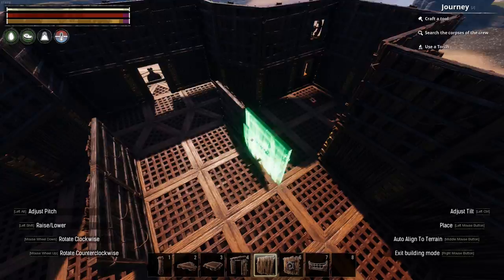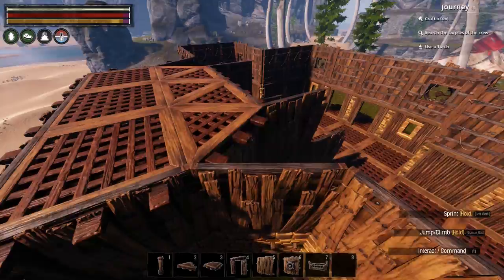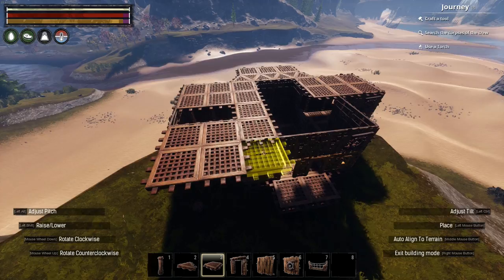Once I'd finished the ground floor walls I built up a small two by two section onto which I'll place the stairs to access the first floor. I then placed flotsam ceilings to cap off the walls below, leaving a decent sized open area in the centre of the first floor.